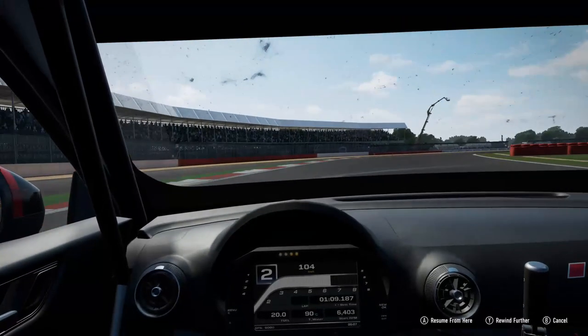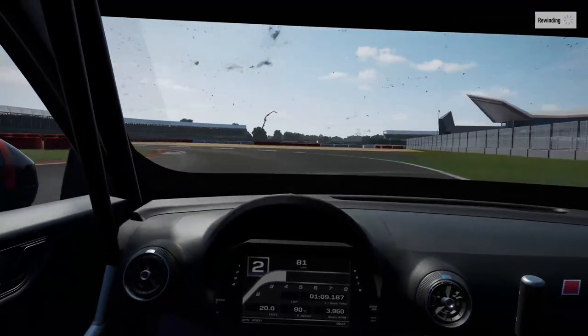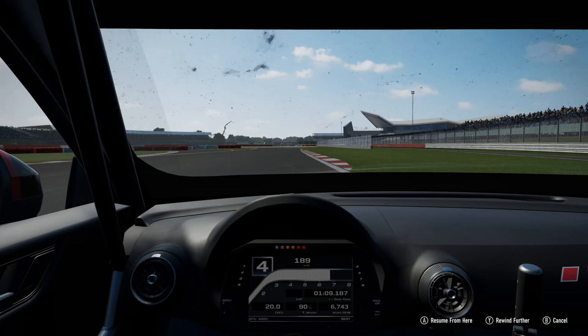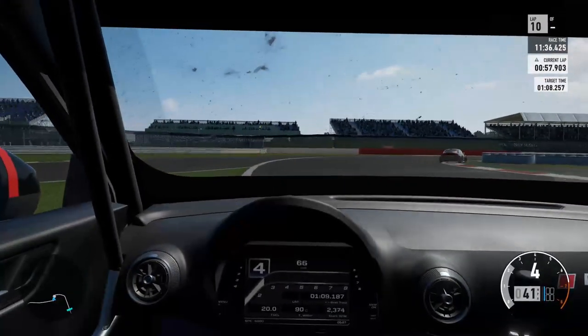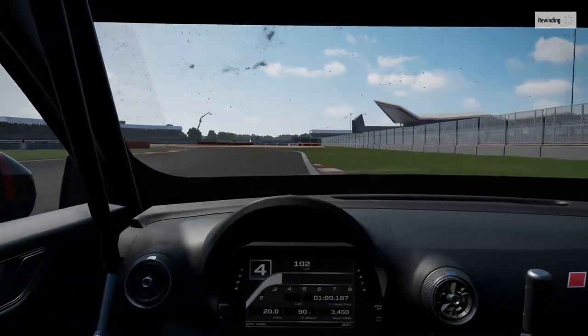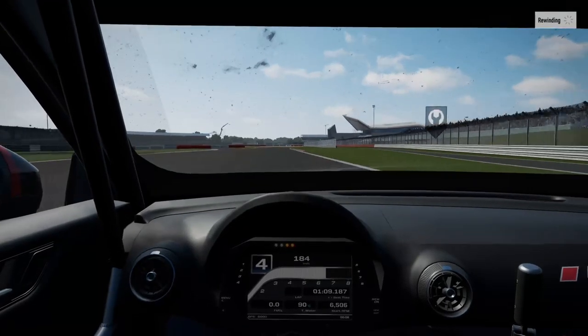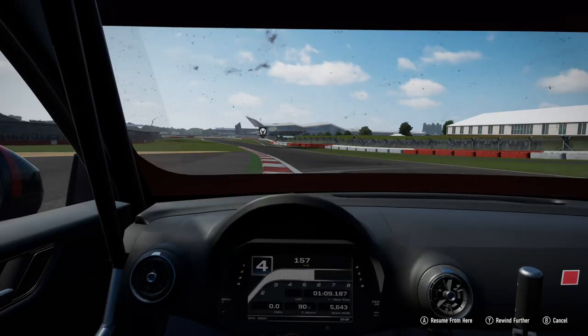Better on the throttle out of the corner. Another thing I'm noting is that you don't want to turn in too early to the left-hander here. You want to hug the curb as close as you can until the end of the curb on the right-hand side - we're going to have a late turn-in. The late apex sets you up for the exit. I've noted that I've been turning in earlier in my previous line, so now I'm hugging the outside curb for longer, really just turning in right after the curb ends.